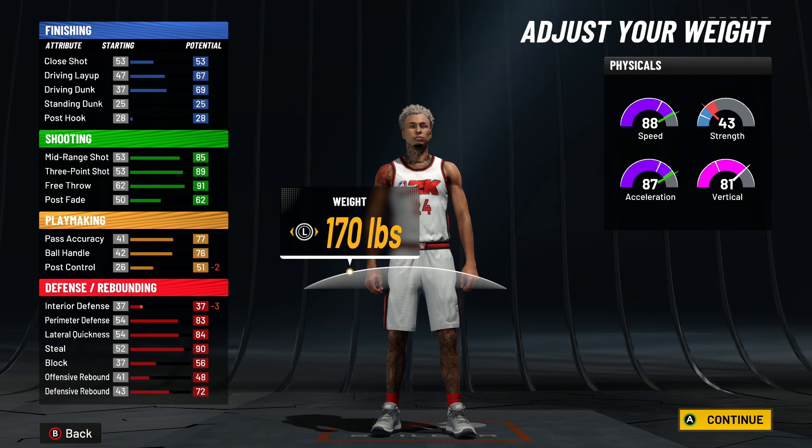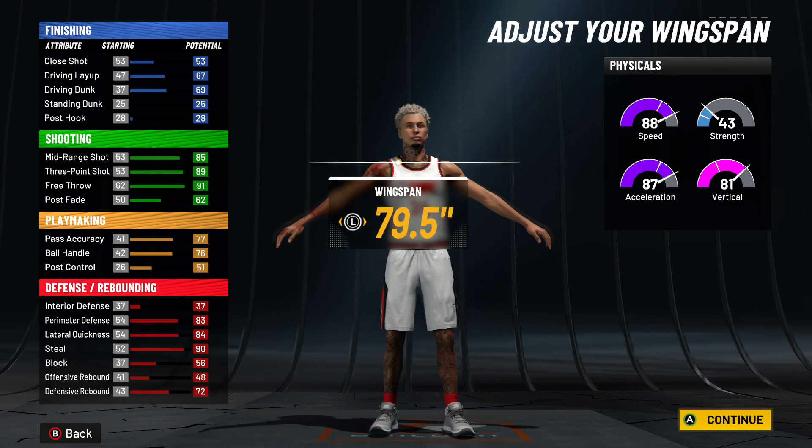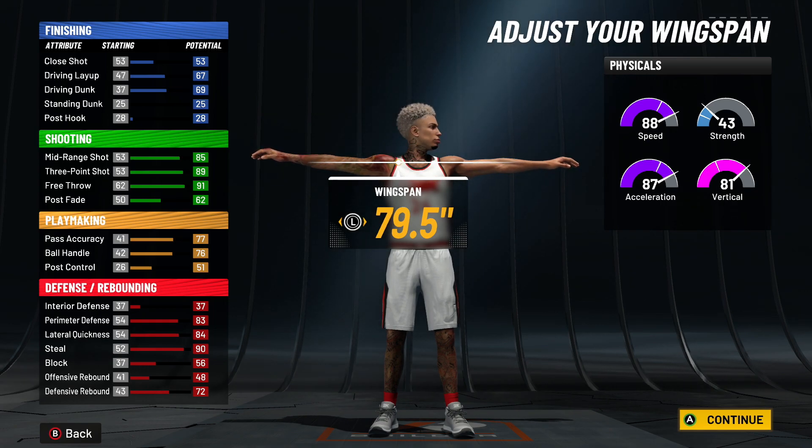Choose whatever you want — go six-foot-three to minimum weight. So we got an 88 speed; at 99 we're gonna have a 96 speed. Some of y'all think that's slow on the PG — no it's not, you'll be straight.